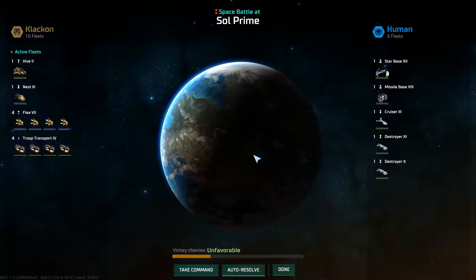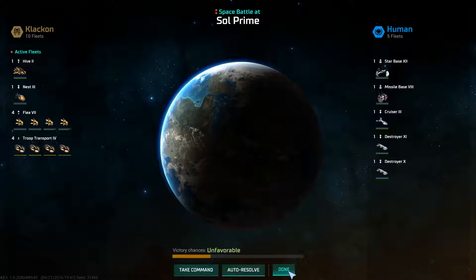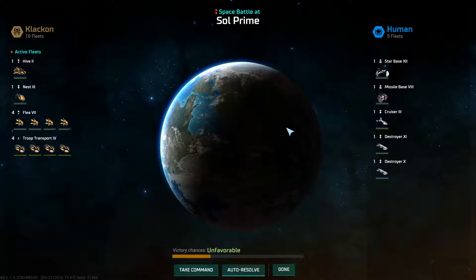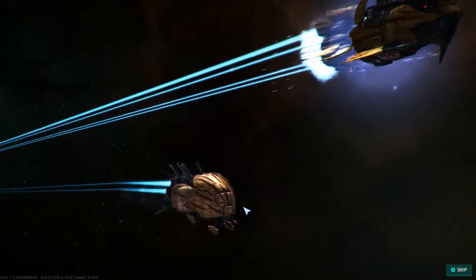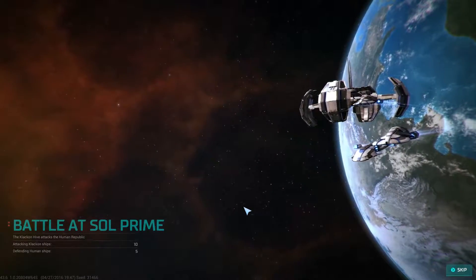It's saying it's unfavorable for me to attack this — I find that somewhat surprising. But you know what, we won't push it if it's really that risky. Although, I get the feeling that if I commanded this myself it wouldn't be that hard. Let's try it, unless the human research tech is a lot higher than I give it credit for. I'm going to take command here. We'll see — if I lose, I think we can bounce back pretty easily. I mean, how many planets do we have not producing anything? Wouldn't be hard to rebuild the fleet.